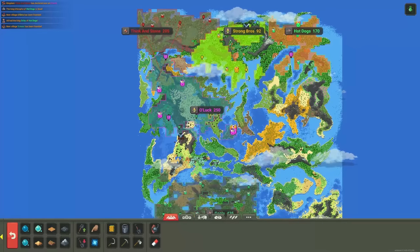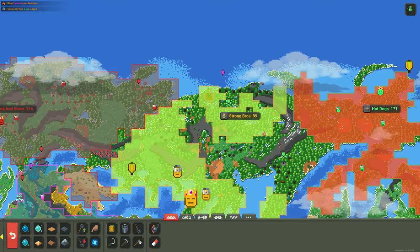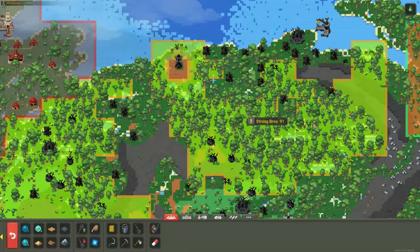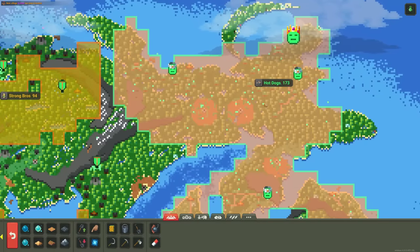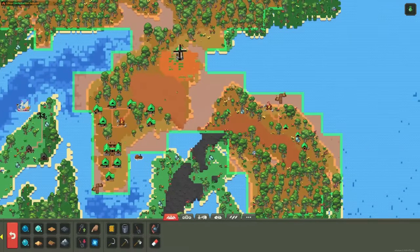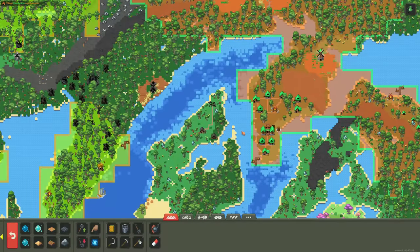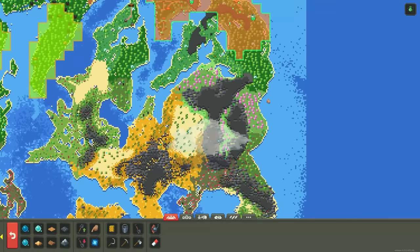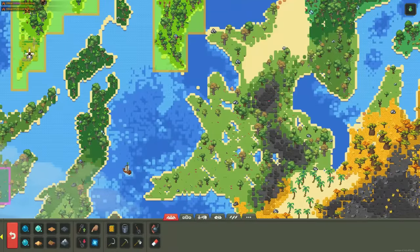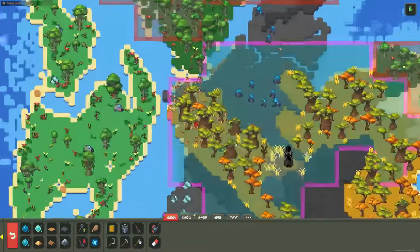Oh Luck is now sandwiched between two big kingdoms that want their land. A weakened Strong Bros is being hit by Hot Dogs — 90 population versus 170. Hot Dogs have actually crossed the water to a different island with tons of stone and a blessed biome, so they're expanding while fighting. It looks like a kingdom is about to get wiped out soon — probably Strong Bros first, but Oh Luck might go if the dwarves commit their armies.